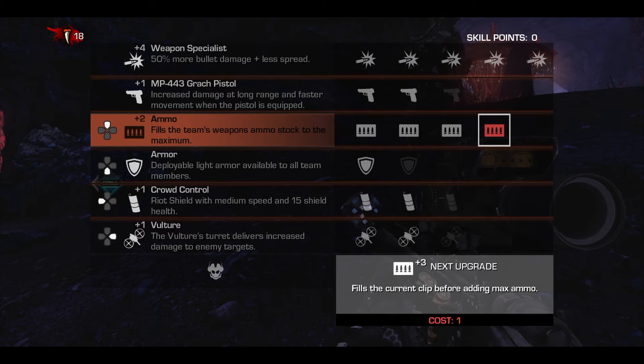Here you can see the upgrade screen for my loadout. Each thing on your loadout has four different tiers that you can upgrade to, and the skill points are used to upgrade the tiers. My ammo is currently at plus two, but if I were to upgrade it to plus three, instead of just giving me a max ammo it would give me a max ammo and fill the clip in my gun.